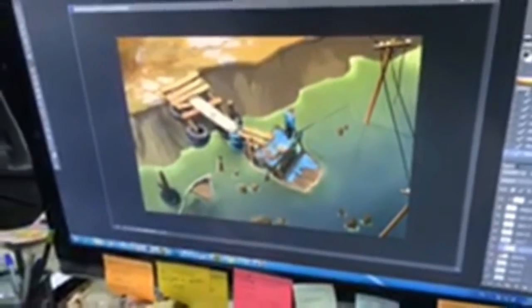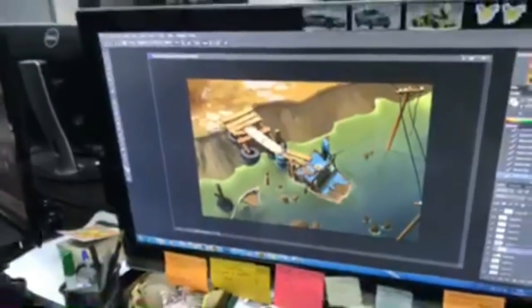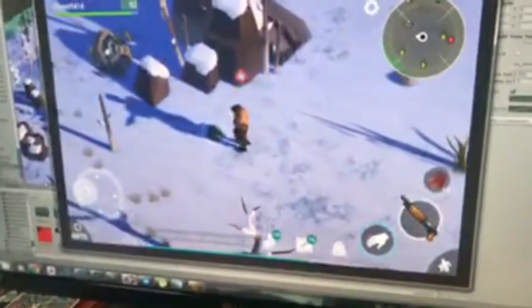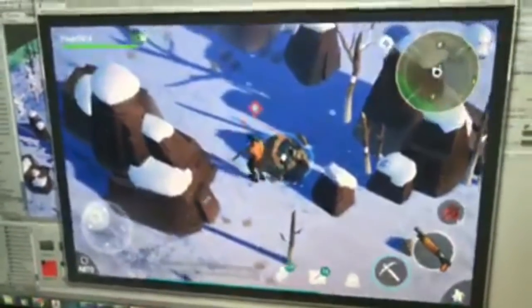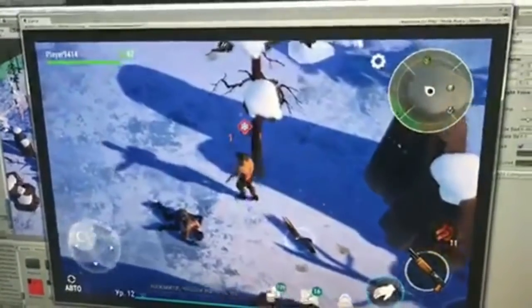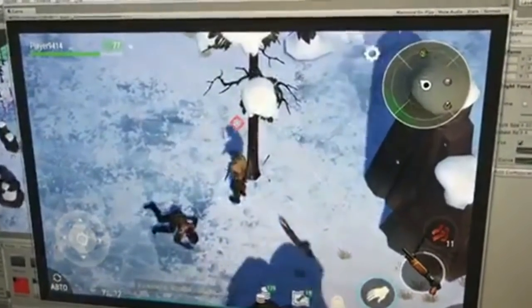Then they show one more location which seems to be similar to the first one they showed on the right-hand side, but I may have seen a raft over there. Finally they show some gameplay of a snow location that seems to be just about complete, and as you guys can see the character does not have enough clothes on and he is taking constant damage.